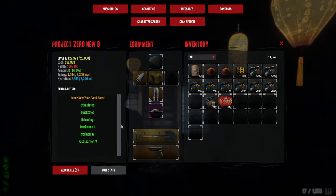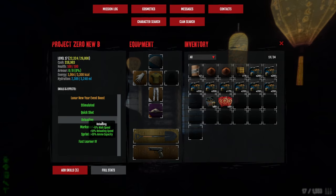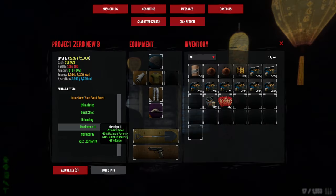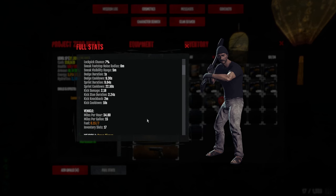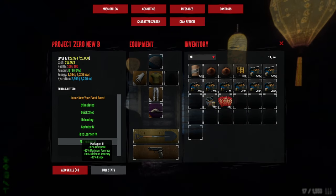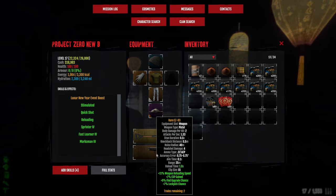Next thing we're going to put points into... I'll definitely go for Accurate — or currently Marksman. I'll go 1 point into Marksman. For now that should be fine. We should be more than accurate, and the range is 32.5 meters. The base range is 25, so I'll take that.